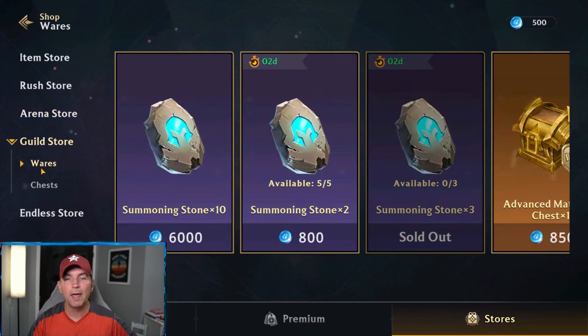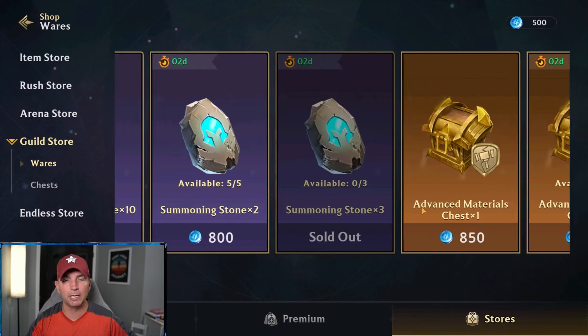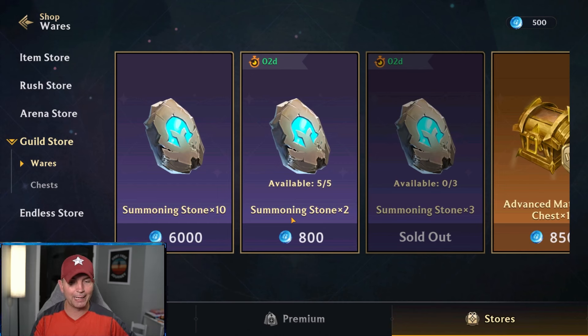In the guild store, we are just buying summoning stones and never missing guild donations. Looking at a guild like Correctos that I'm in, guild donations increase guild levels, which allow you to put more heroes in there, and more players can contribute — that's the rinse and repeat. The full guild crafting aspect is coming pretty soon, and pets and beasts are also coming in the next couple of months, which I'm super stoked about.